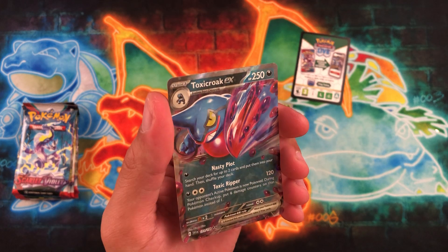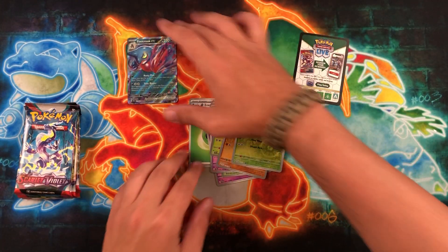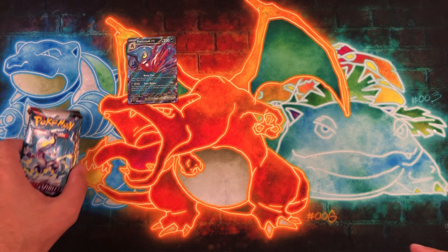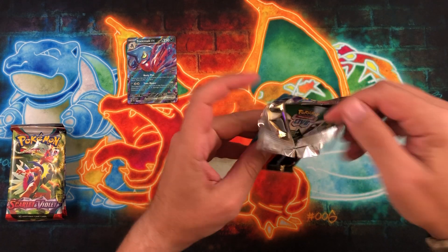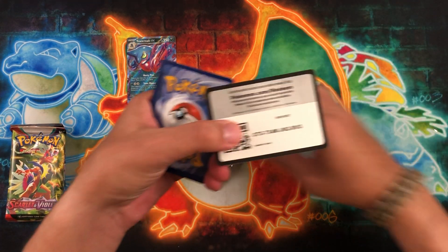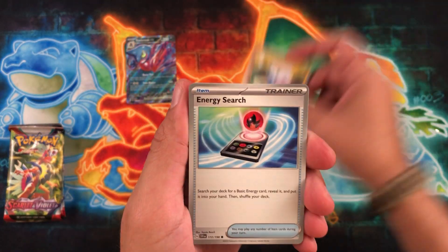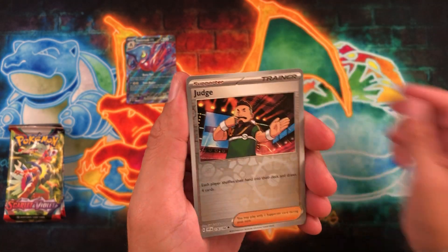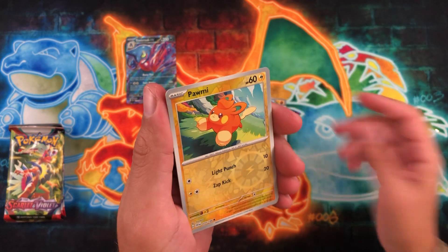Toxic Croak EX — I'll gladly take that! It's really cool seeing the EX cards back. I was kind of skeptical initially because with the X and Y ones maybe I just didn't get enough of them or got in late that generation, but I'm really liking these ones so far. I'm interested to see how they evolve from there. A lot of really good pulls early on and I'm super excited about it, hopefully that continues. Still getting used to the silver border, still getting used to these awesome reverses.